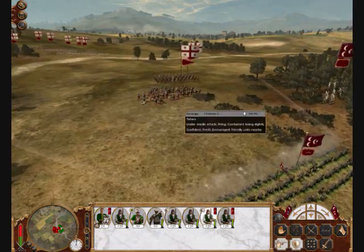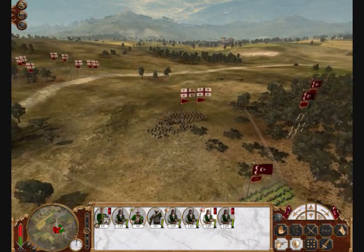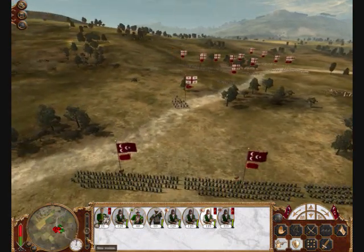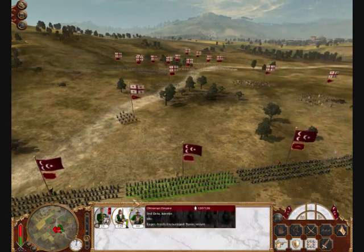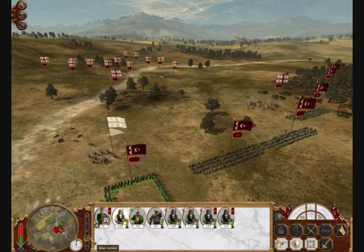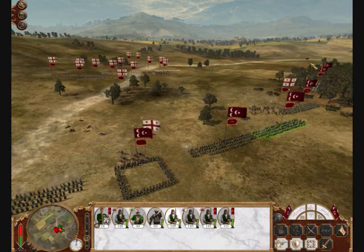Alright, so they have some cavalry, and they're just walking right on into my musket range. I'm not really doing anything about it. They've got some guys coming in here — going to get these guys into a square. Hopefully they'll be able to deal with those guys pretty effectively. Got some more cavalry coming in — getting the square fellows.